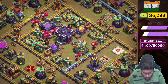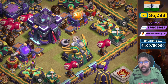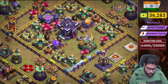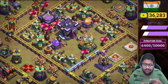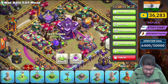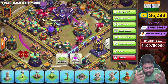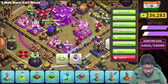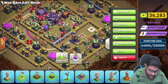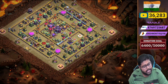The tornado trap placement is between the town hall and eagle artillery. You can see one poison spell tower and one rage spell tower. The rage spell tower is covering the X-Bow, town hall, scattershot, eagle, and tesla — lots of traps and builder huts. It's quite deadly. The poison spell tower is powerful and works well in Legend League.